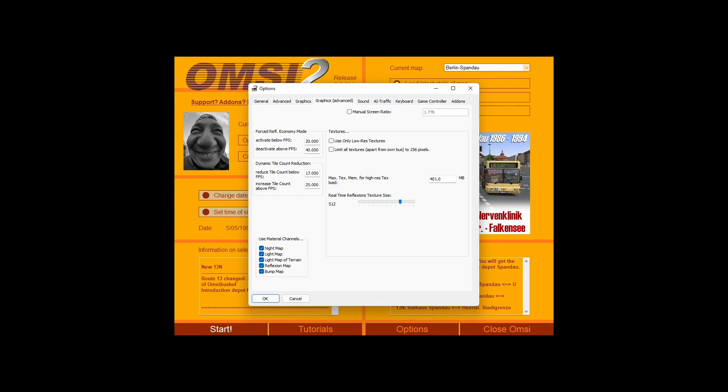Under advanced graphics, the texture options are the ones you want to use the least: 'use only low-res textures' and 'limit all textures apart from bus to 256 pixels.' I'd only turn these on if you're really, really struggling — your game will look terrible but performance will be dramatically improved. Though honestly, the game already looks like a potato without them.